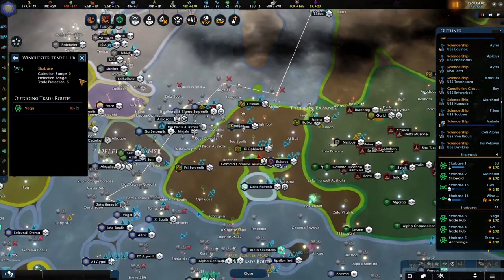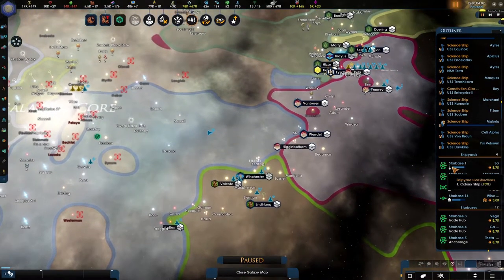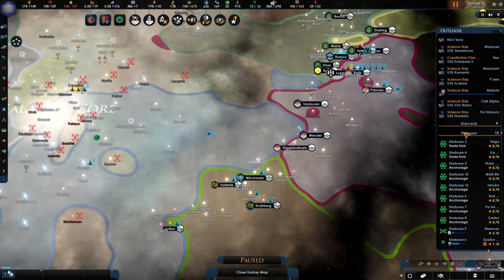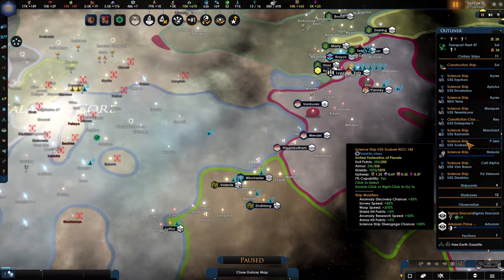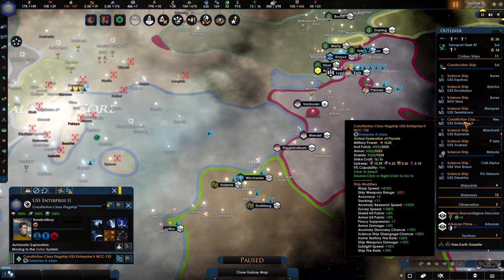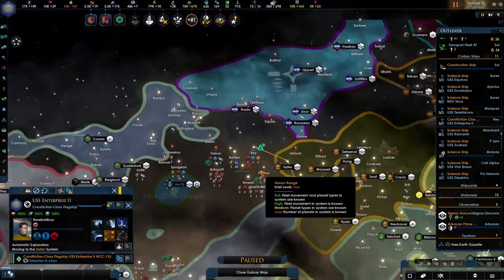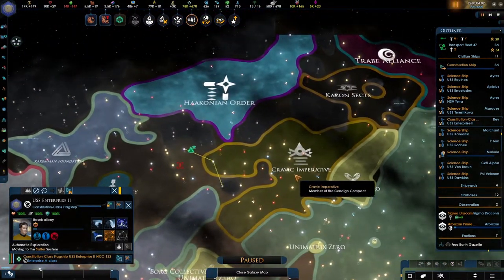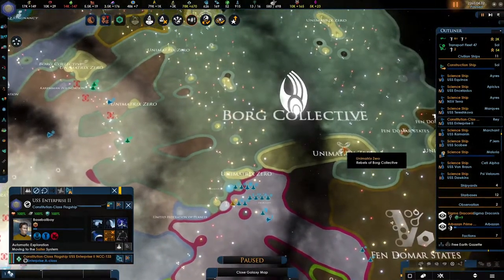There we go. We're going to be calling it back and looking at whether, if we scrap it, that once again gives us the option of building the new Enterprise. Baseball boy, where are you? You are here in Cardassian imperial space, close to the Borg.